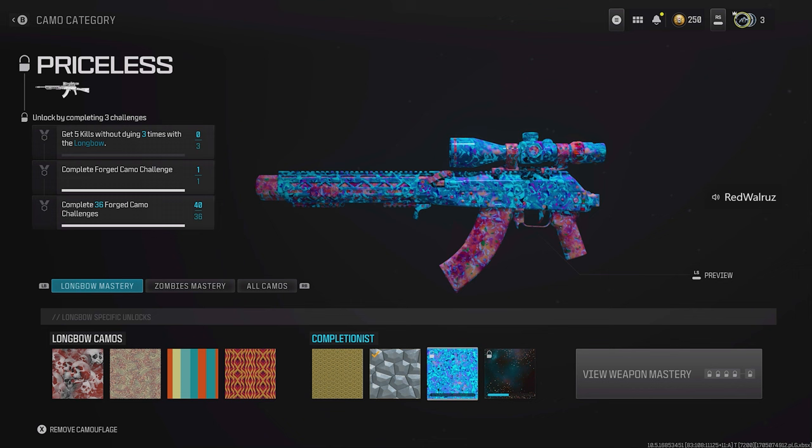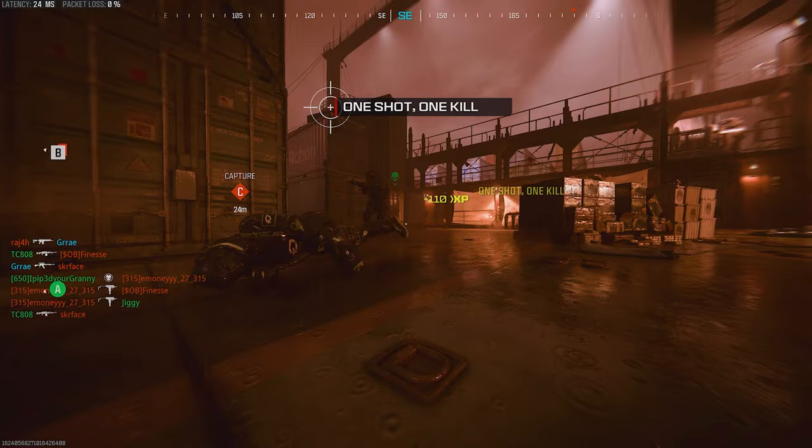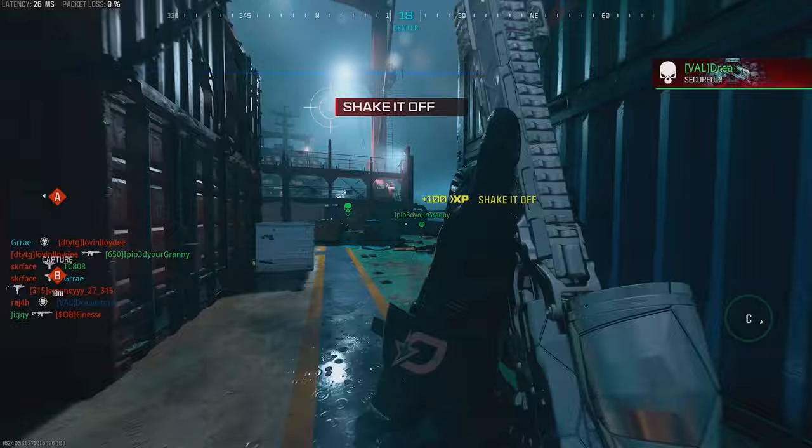As you can see, to unlock priceless on the Longbow it says to get 3 bloodthirsties, but you actually only need to get the total amount of kills — for this gun that is 15. The death tracker is currently not working, so I hopped into a hardcore shipment game to show you me dying multiple times during the gameplay and yet still unlocking the camo for getting bloodthirsties. This glitch is currently working on all camos that require bloodthirsties, so priceless or forged camos that require you to get 5 kills in one life will give you the camo for just getting the total required amount of kills.